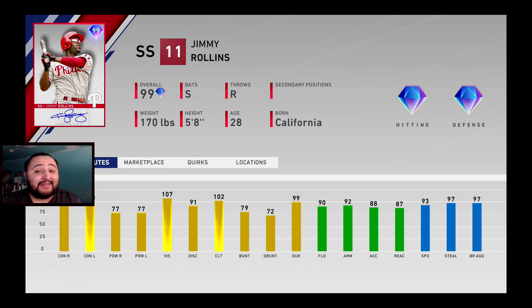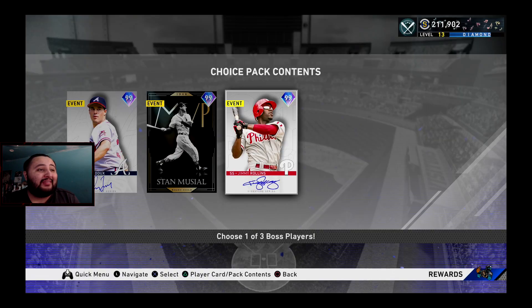Jimmy Rollins is a 99 overall signature series switch hitter: 95 contact against righties, 100 against lefties, 77 power against righties and lefties, 107 vision, 91 discipline, 102 clutch, 90 fielding — diamond fielding, which he deserves as a defensive shortstop monster — 92 arm, 93 speed, 97 steal, 97 base running aggression. When you prestige him, speed goes to 96, steal to 99, base running aggression to 99, and power goes to 80 across the board. He's your ultimate leadoff batter and a switch hitter, so honestly I might go Jimmy Rollins.